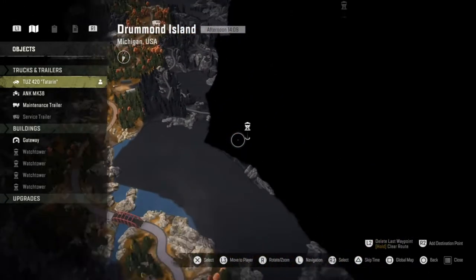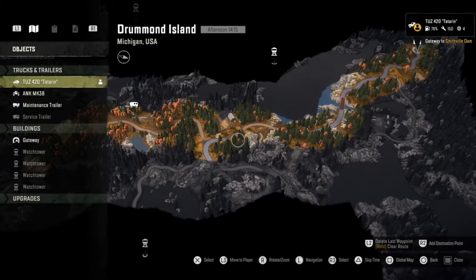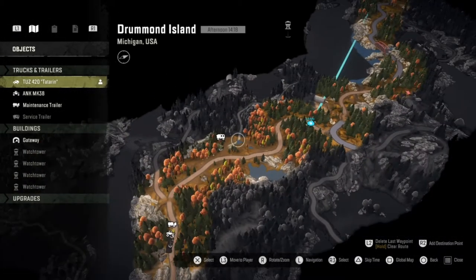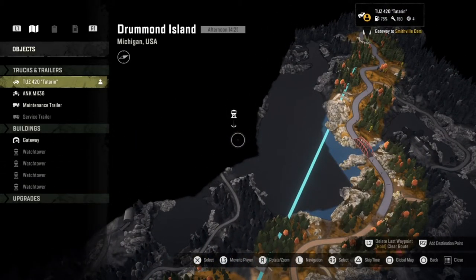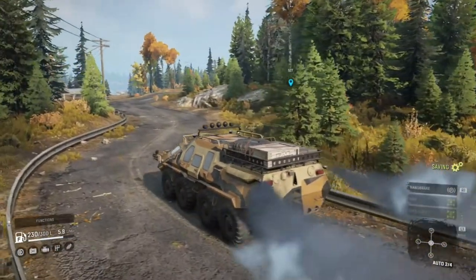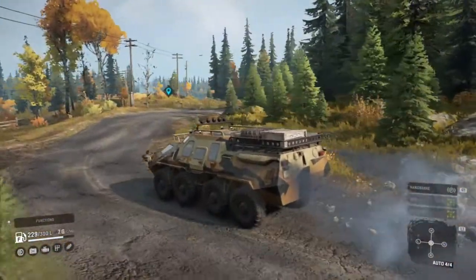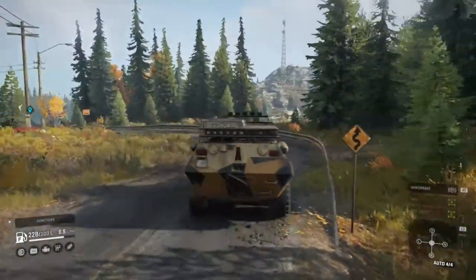Looking at the map, the first watch point we'll go for is the closest one. The route is to carry on the road we're on, take a right turn, and then there's a tiny little road just hidden there that should lead us nicely to the watchtower. Let's fire this beast up — it does smoke quite a lot, it's not the most eco-friendly vehicle in the world, it's a bit of a green-piece hater, but it's not designed to be eco-friendly.